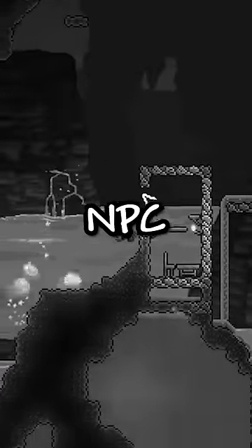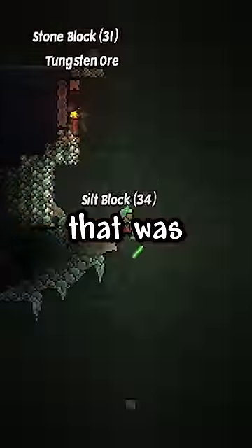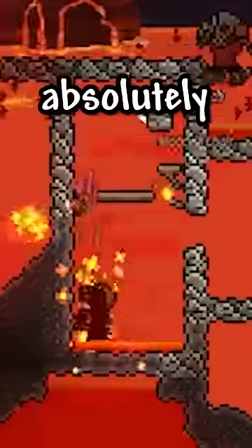And you might be wondering why they build an NPC house. It's to spawn the guide in hell, to use him instead of a voodoo doll. I had no idea that was a thing — why is that a thing? Absolutely brutal.